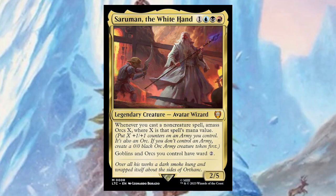Saruman, the White Hand — for one, blue, black, and red, it's a two/five. Whenever you cast a non-creature spell, amass Orcs X where X is the spell's mana value. Goblins and Orcs you control have ward two. This could actually be a better Goblin deck commander because you're giving them protection — and if you put Saruman at the helm of a goblin deck, use Arcane Adaptation to make all your creatures Armies, they all get buffed. That'd be pretty cool.